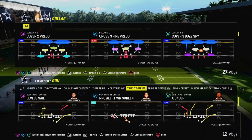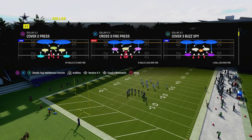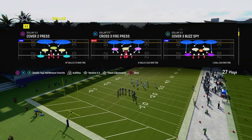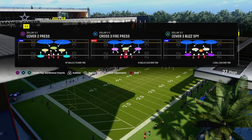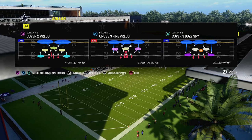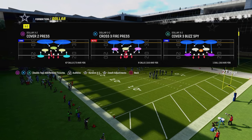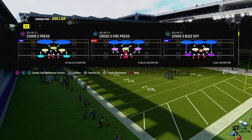If you want to get my entire dollar 3-2 defensive ebook, it's going to show you literally everything that I do to stop pretty much every meta offense in the game, as well as the best blitzes and approaches for stopping the run out of this formation. Join the Patreon — the link is down in the description — for just $10 you can become a Patreon member and get access to all of our Madden offensive and defensive ebooks, including updates. We actually just updated our dollar 3-2 defense.